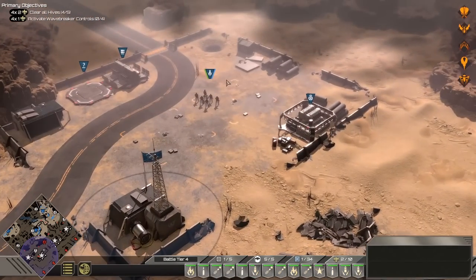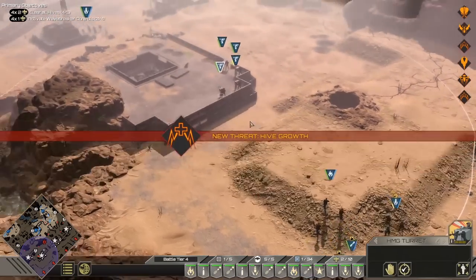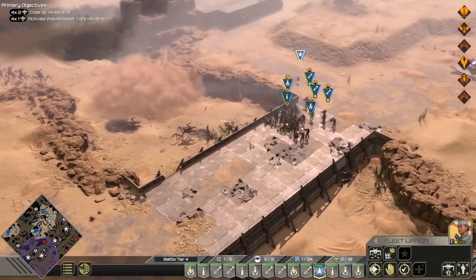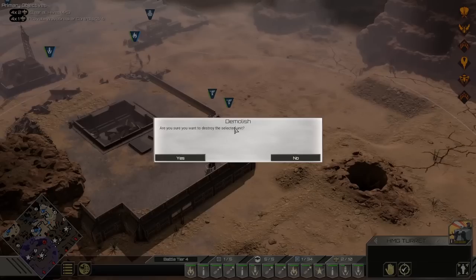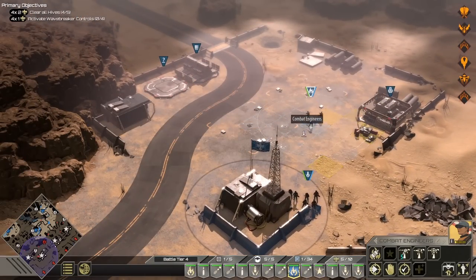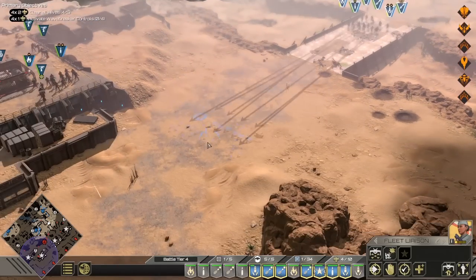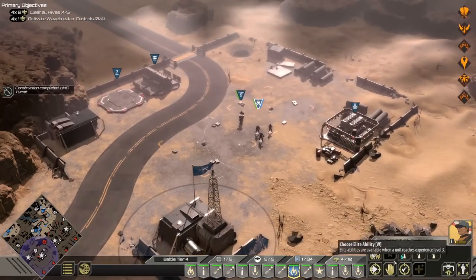Hold on the bridge for a second — we're under attack again. We're going to demolish some of these HMGs and defend this base here. We'll keep some troops here too — we need this base for the supply. Get up here, boys — final attack on this hive. This one will be a lot easier. The one we just attacked is seriously the hardest of the entire game — believe me.